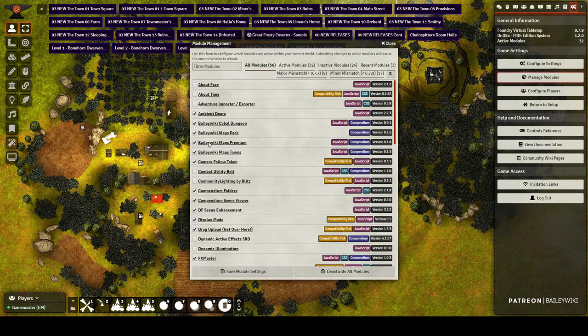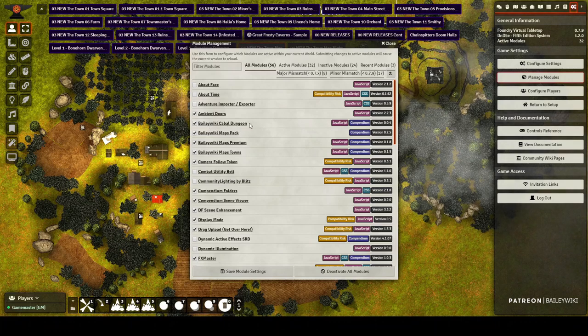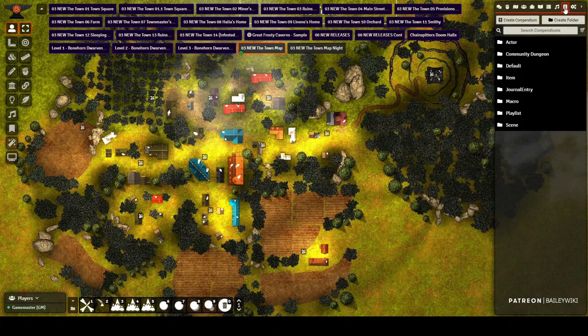If you're a premium subscriber to my Patreon, install and activate the Towns module — it has all the prefab elements of the town system and the wilderness system. You also want to install the Cabal Dungeon module, which serves up tiles for the underground elements. Once those are active, they'll introduce new compendiums. I use a module called Compendium Folders and I recommend you use it as well — it lets you organize your compendiums so things are easier to find.